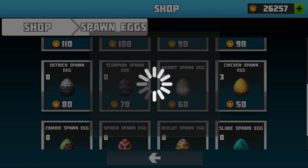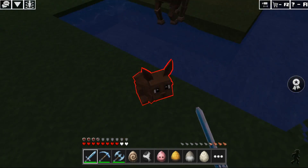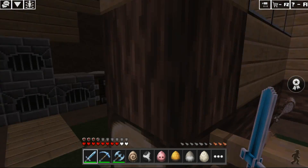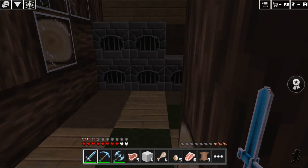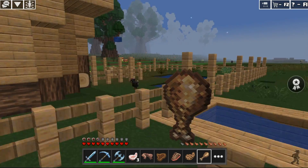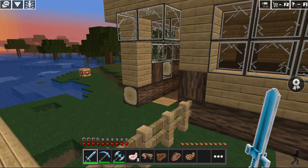We need meat. Let's buy strong eggs and get the animals. Now we collect meat, eat one piece, and put the second one in the oven to cook.